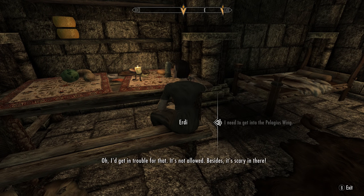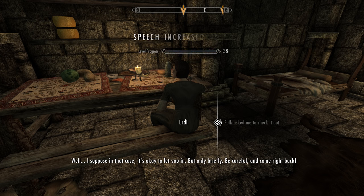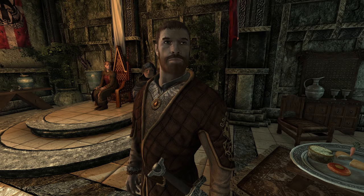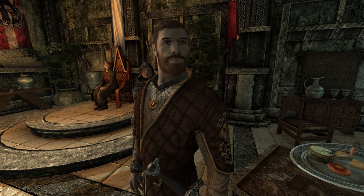If your speech skill is too low, you won't have the speech option to get the key off the maids, nor can you pickpocket it from them — this happened to me. I went back with a speech skill of 30 and it worked. The maid initially resists: 'I'd get in trouble for that, it's not allowed, it's scary in there.' But if you tell her Falk asked you to check it out, she'll let you in briefly. Alternatively, if you've finished the Wolf Skull Cave quest for Falk, he'll just give you the key when asked.